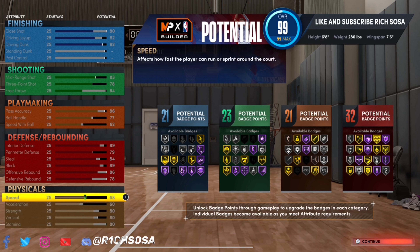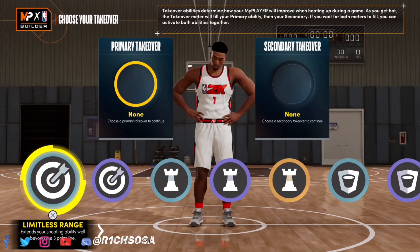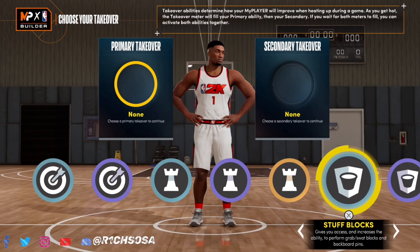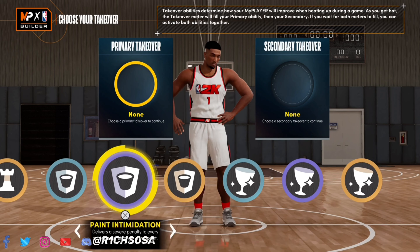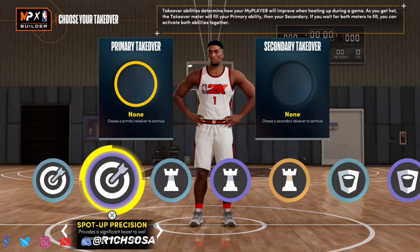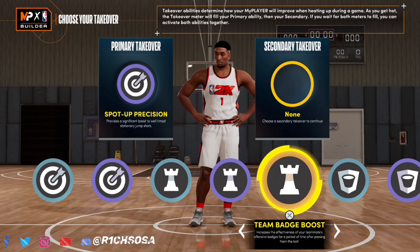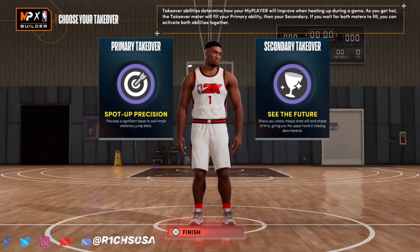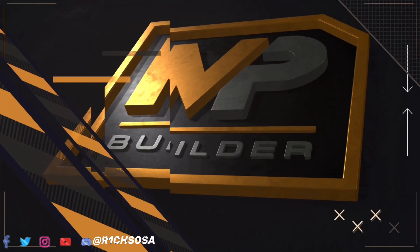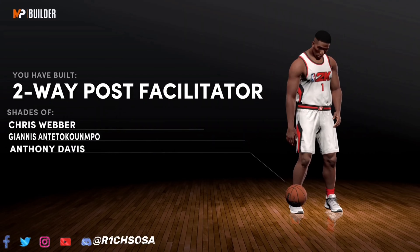The defensive end is the main part of this build. I maxed out speed and acceleration, and went with a 60 to get more defensive badges. For takeovers, we get glass cleaning, rim protecting, and playmaking — so we can break ankles and possibly speed boost. I'd recommend going with playmaking plus glass cleaning or rim protecting, but I'll leave it up to y'all.